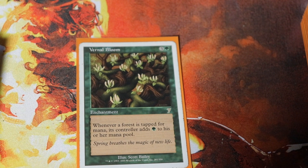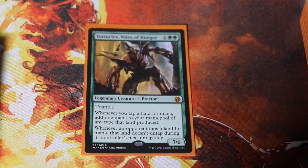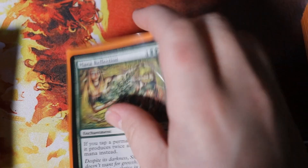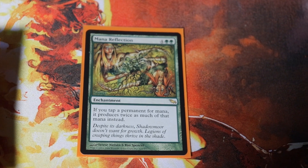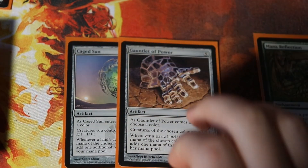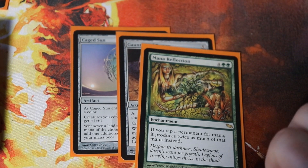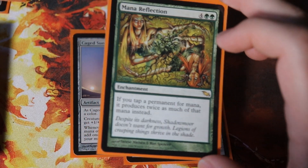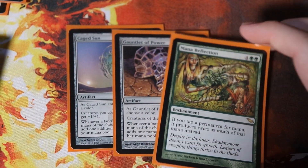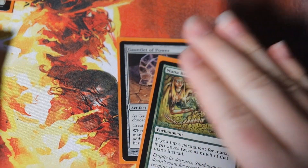Vernal Bloom also helps everyone — whenever a Forest is tapped its controller adds an additional green, which helps ramp into Patron of the Arachi on like turn three or four. Vorinclex is not only a stax piece because opponents' lands won't untap after they tap them, but it also doubles your mana. Mana Reflection is the most insane doubler — for example, if you have Caged Sun and Gauntlet of Power out, lands tap for three total, but with Mana Reflection they tap for six. Even your mana rocks like Sol Ring will tap for four. It just doubles everything — that's the best doubler in the deck.